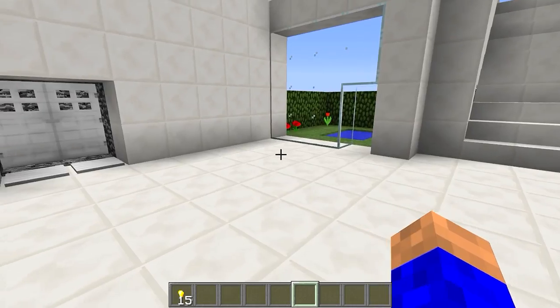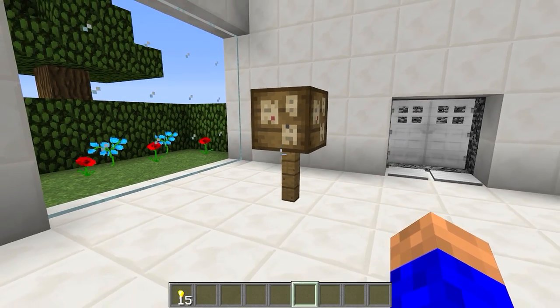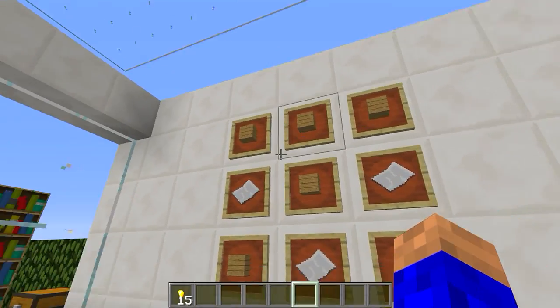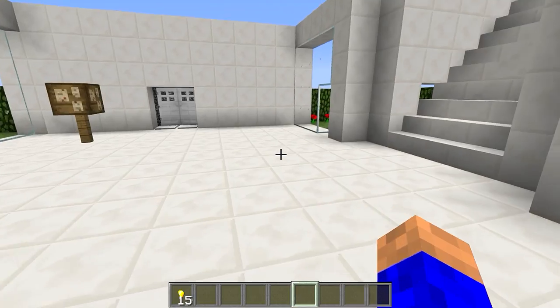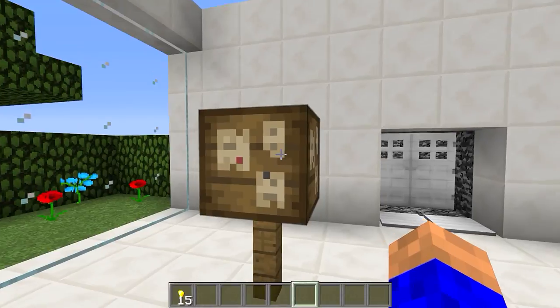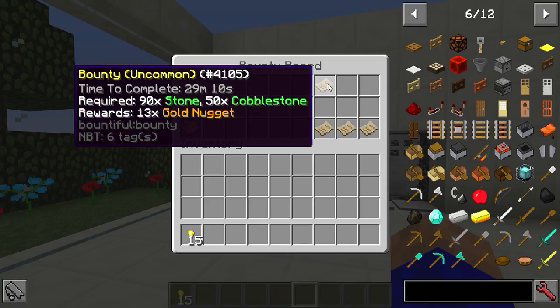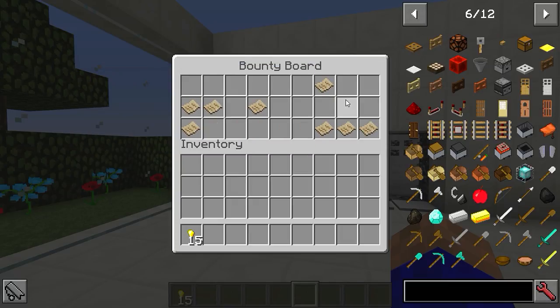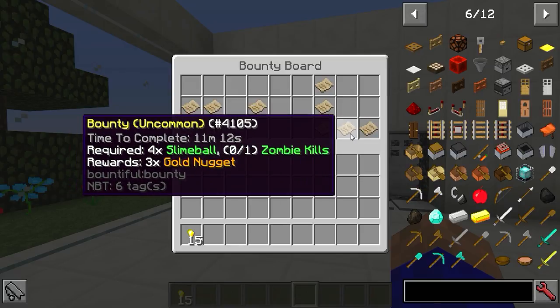Without changing the config from false to true for the crafting recipe, you'll only find this in a village. I'd actually leave it so you find it in villages, because it gives you a reason to go out and explore. On servers this is great - getting different bounties each day, collecting rewards, and if you're using golden nuggets as currency you can then go buy other cool stuff.